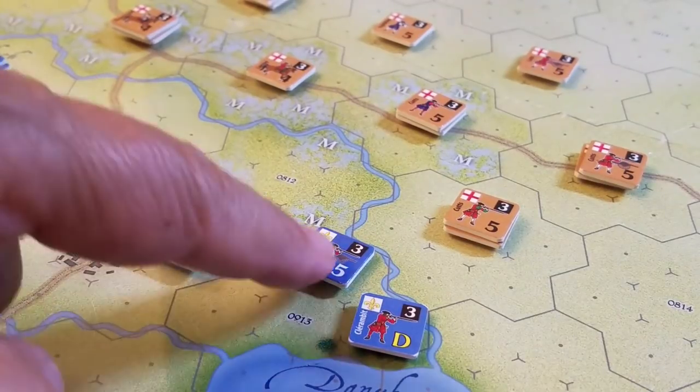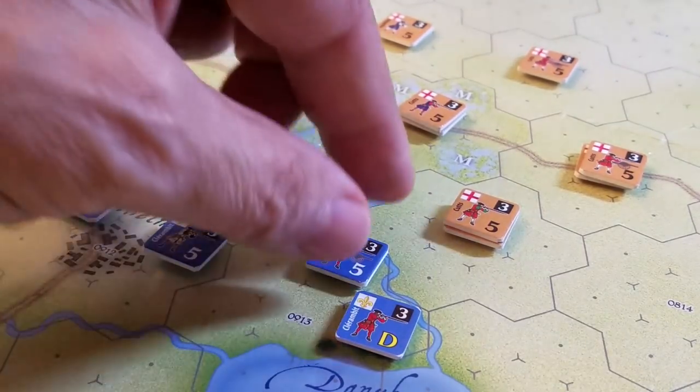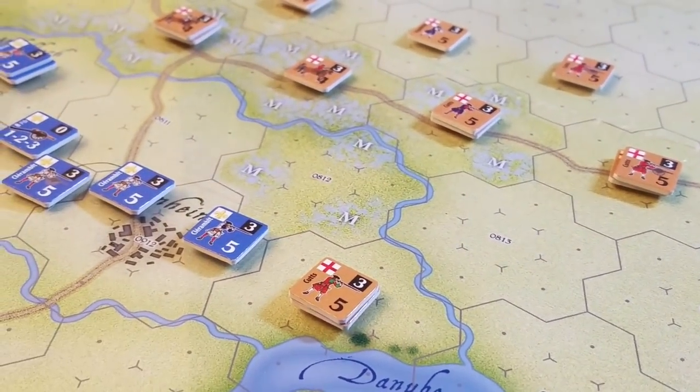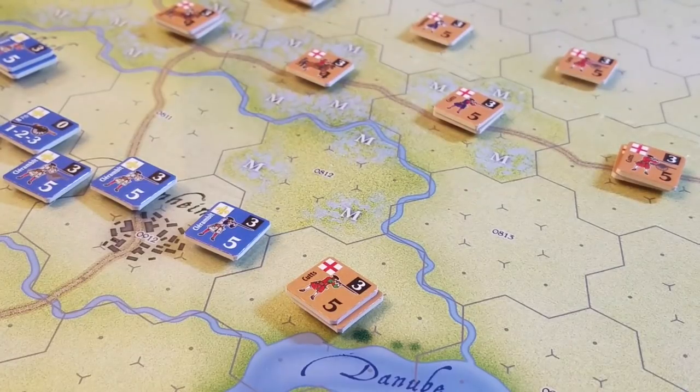Because the combat value difference was five, which is greater than four, the defending units have to retreat two mega hexes — so we pop them out of frame. The attackers then advance into the mega hex, going into the center. That is how combat works according to my very first attempt at understanding the rules. Modifiers include unit types attacking, whether platoon or battalion firers, artillery involvement, and terrain — attacking into a town, higher or lower ground, or across a river. Very standard stuff.